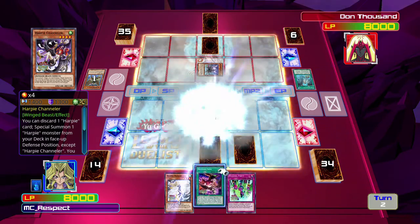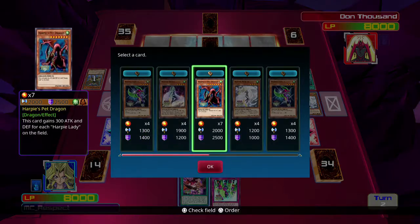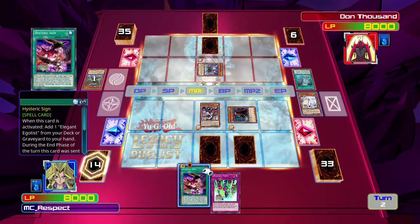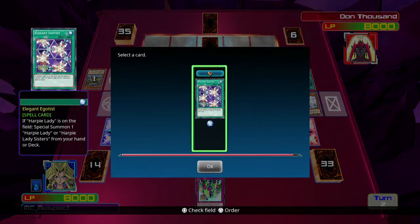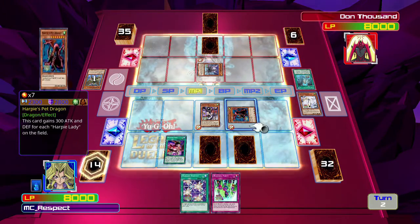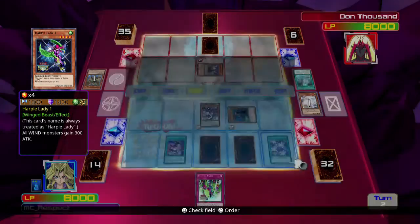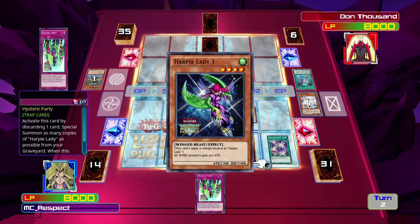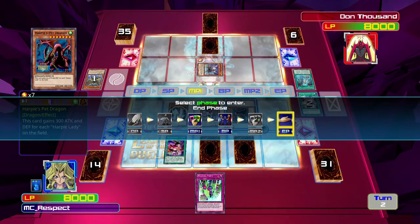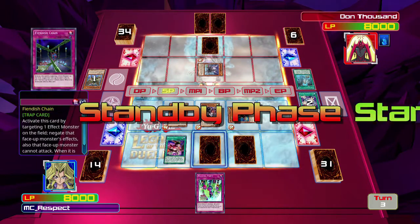I'm gonna go ahead and summon the Harpy Channeler. We're going to use Harpy Channeler to get rid of Harpy Dancer and bring in Harpy's Pet Dragon, then use Hysteric Sign which will give us an Elegant Egotist. I'm not convinced - you know what, I'm just gonna do it. I was thinking I might want to save it just in case I get a Harpy's Hunting Ground next turn, because I wouldn't have a Harpy monster to summon unless I wanted to blow Hysteric Party on only the Harpy Channeler or Harpy Dancer - not something I care to do right now.